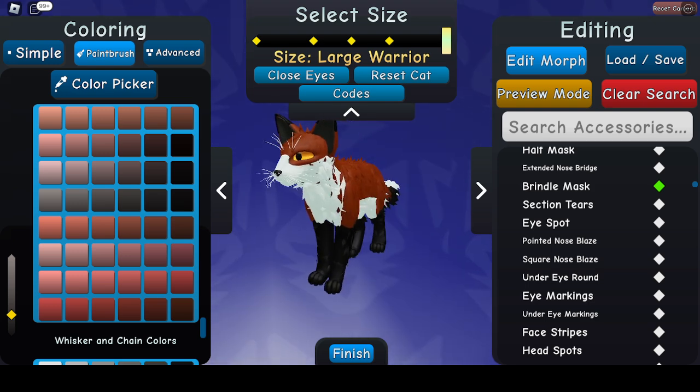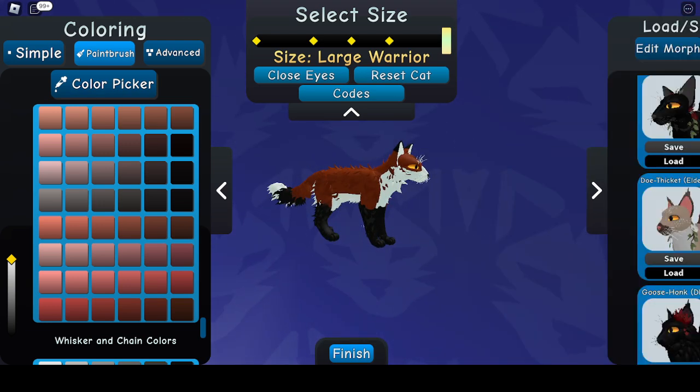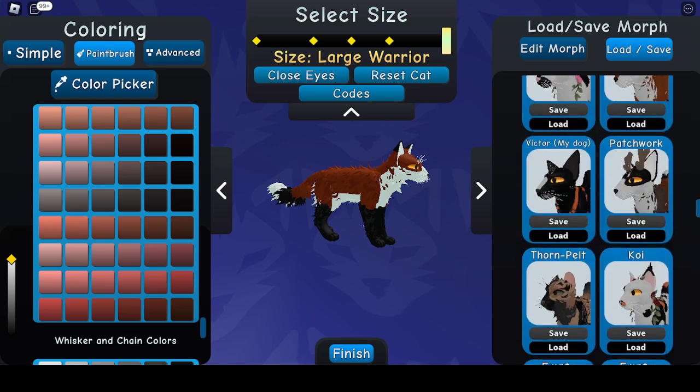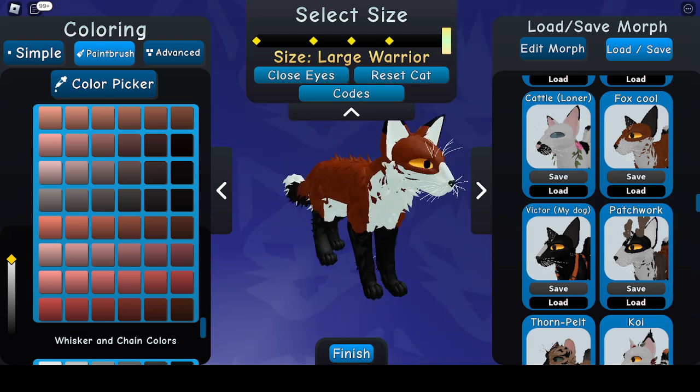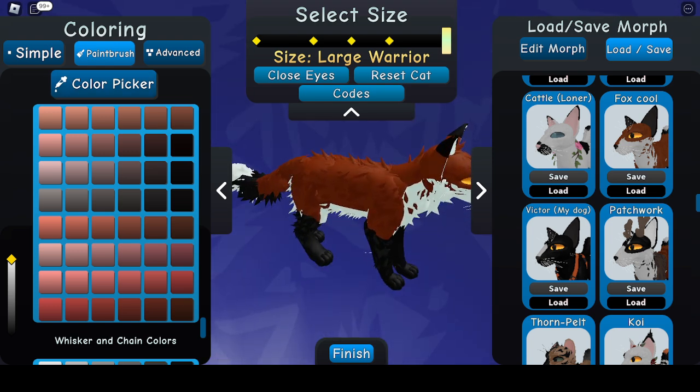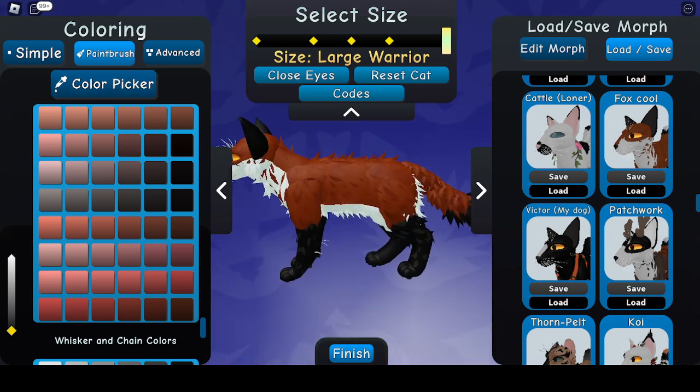And now we got a fox. I'll make the inner ears white. We got a pretty nice looking fox. I'm gonna save this, because you might need it. That's an example fox I made. I think it might actually be the entire ears black — I might have made a mistake on that part. That's my bad.